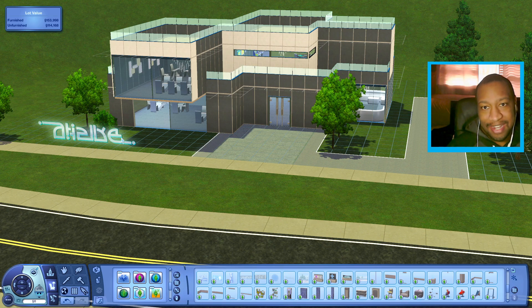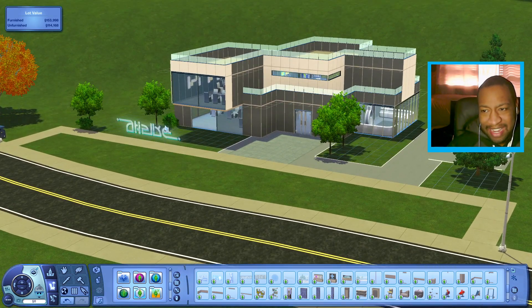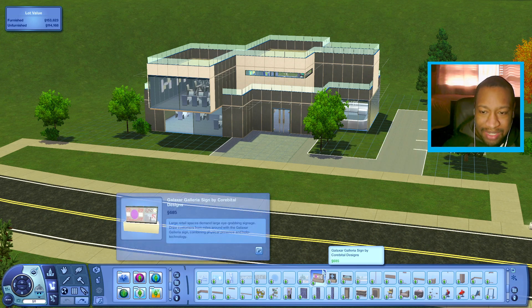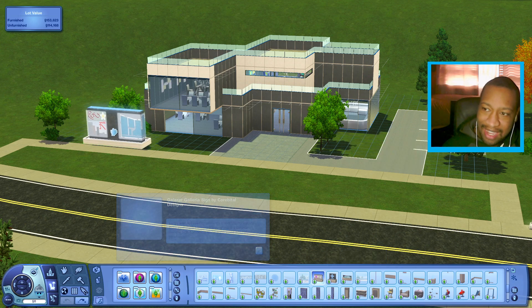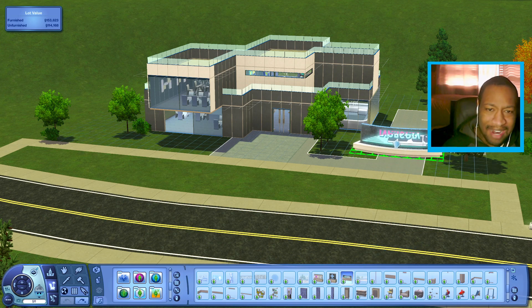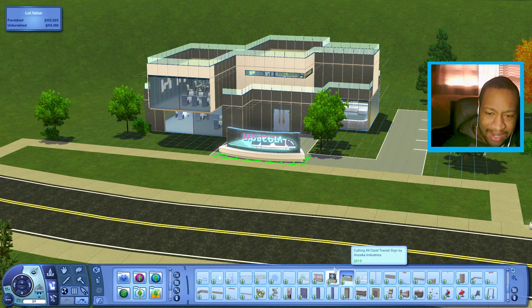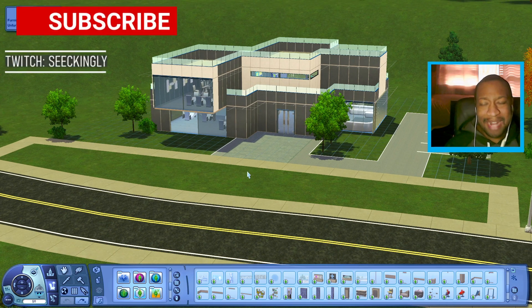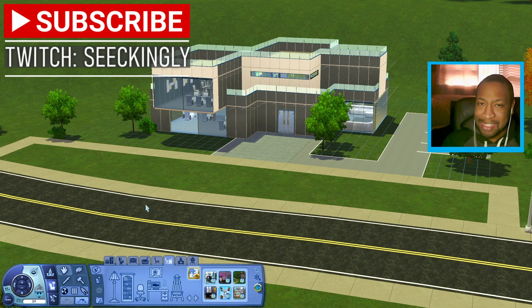I really wanted to use this sign but I don't know where to put it or how to make it look good, and I can't move it once it's placed. The only other signs from Into the Future are a little too much — one's a subway sign, one's a hospital — so none of them are really the vibe I'm going for. So maybe I just won't have one. On that note, I think I'm pretty much done with this build.